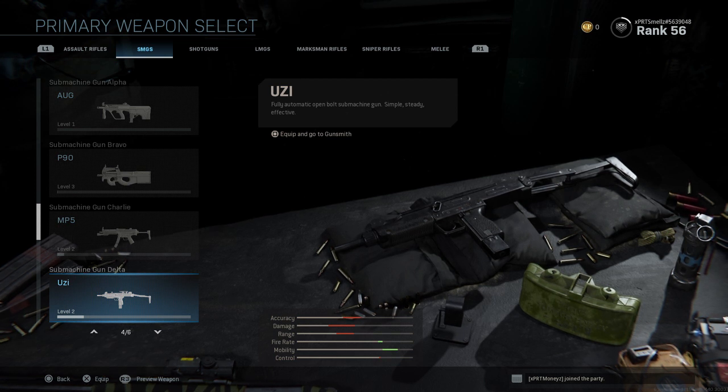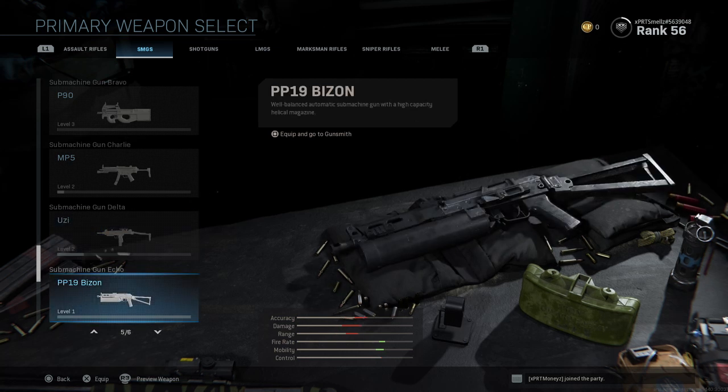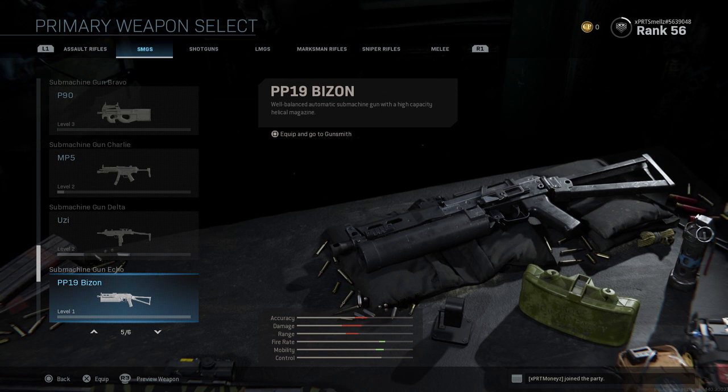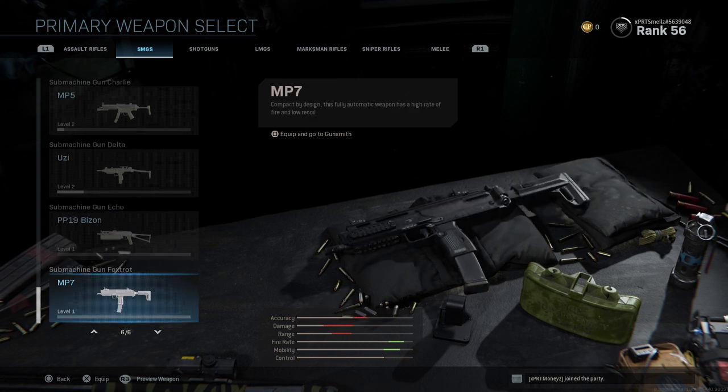The Uzi is also a very good gun. I used it for about a game or two and it is very, very good. You'd think it has a lot of recoil, but it doesn't — I think that's why they put it further down the list. The PP19 I have not been able to use yet, but I'm looking forward to it. I don't like how small the sight is, but I know this gun is going to wreck. It reminds me of MW3. The MP7 obviously obliterates — it's very, very good. I used it in the beta a lot.